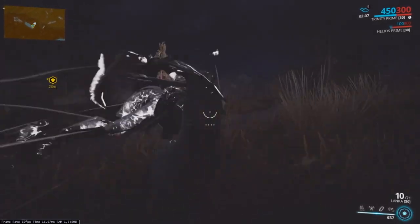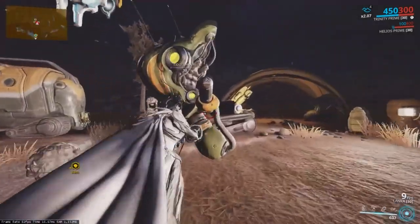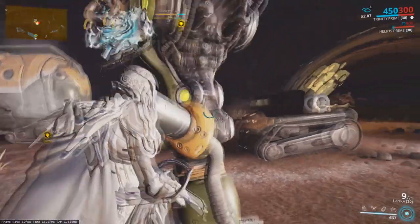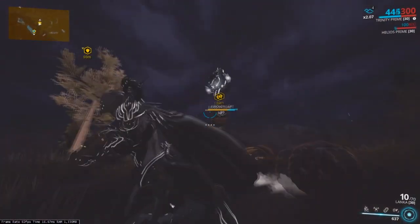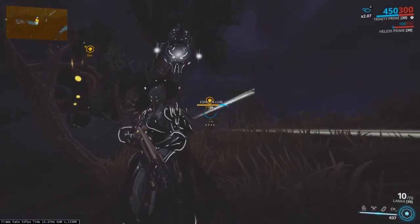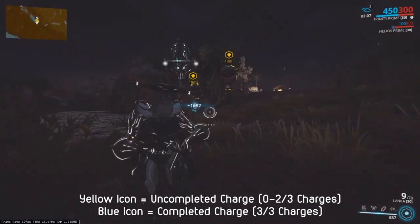When arriving at any location, you want to solely focus on the lure only. If you have any archwings to spare, you can make this a quick get in, get out job, so try to ignore the Grineer. Shoot the lure until low health to enter a disabled state, now start hacking and when successful, the lure will begin to follow you around. You can manually toggle hold and follow as commands, so if you notice the lure is idling, then command it to follow you once again. When the lure has been hacked, you'll notice an icon of yellow colour above.